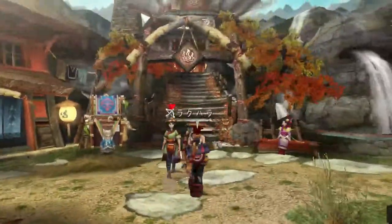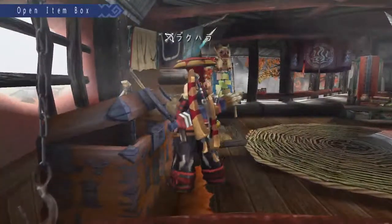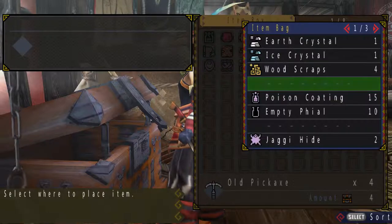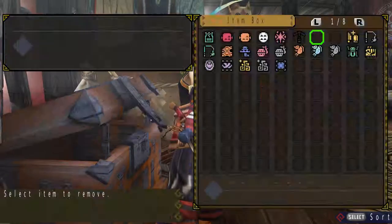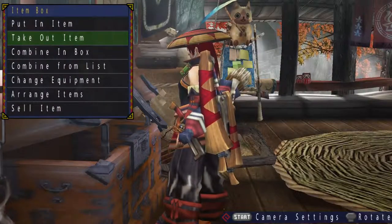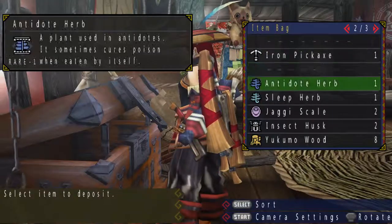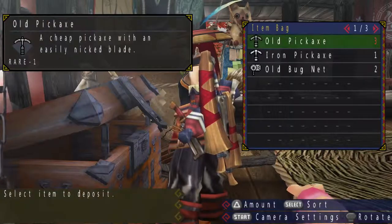As I said last time, I would like to bring along bug nets and pickaxes so I can capture stuff along the way. Let me just manage this. Iron pickaxes - I'll just use all of these old ones first, as well as the bug nets. Let me deposit all this non-essential stuff and sort the items.